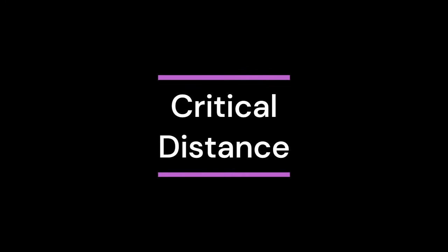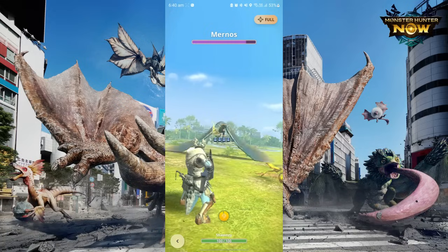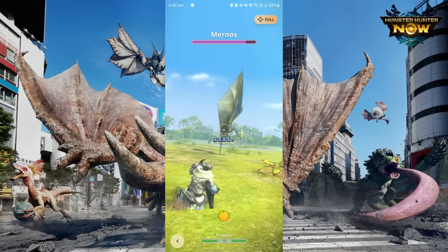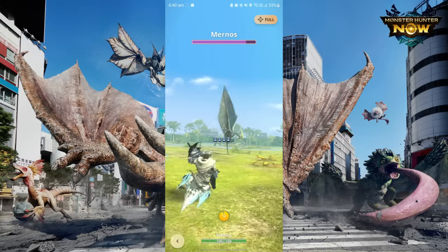Every ammo has a critical distance, or a sweet spot, in which you can deal the full damage. If you are too near or too far from the monster, you will do less damage. You can see if you are in the sweet spot according to the color of the reticle. White means that you are not in the sweet spot, while yellow means you are good to go.